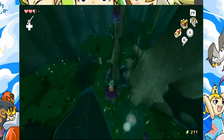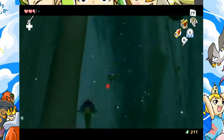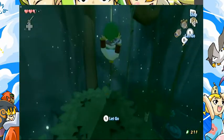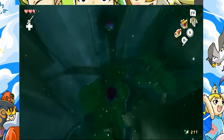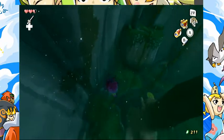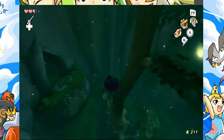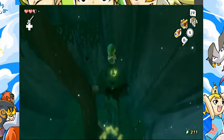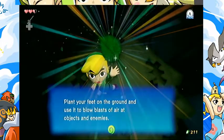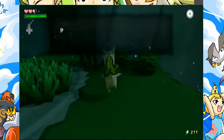We're going to go on top of the Deku Tree, get the Deku Leaf, and what that lets us do is glide through the air so we can get to the other side of the Forbidden Woods. We got the Deku Leaf and the Magic Meter. We can upgrade the Magic Meter later throughout the game.